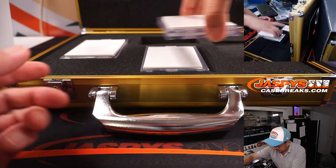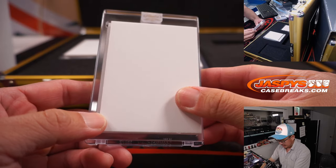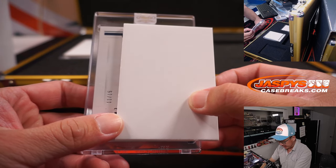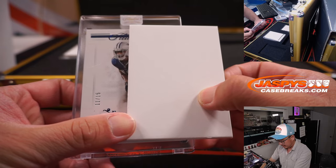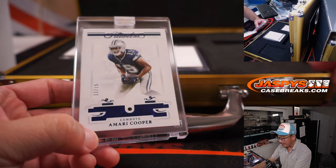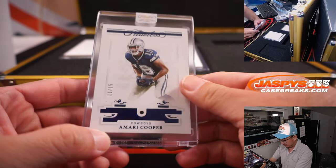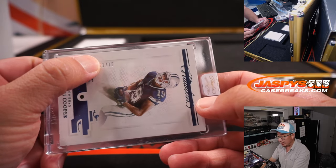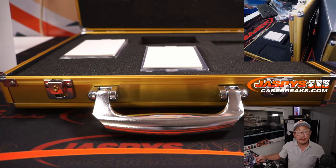Encased cards. Good luck everybody. We've got 11 out of 15, Dallas Cowboys, Amari Cooper. Dallas is a number block team, so he goes to Dallas one, and that'll be for Nick.